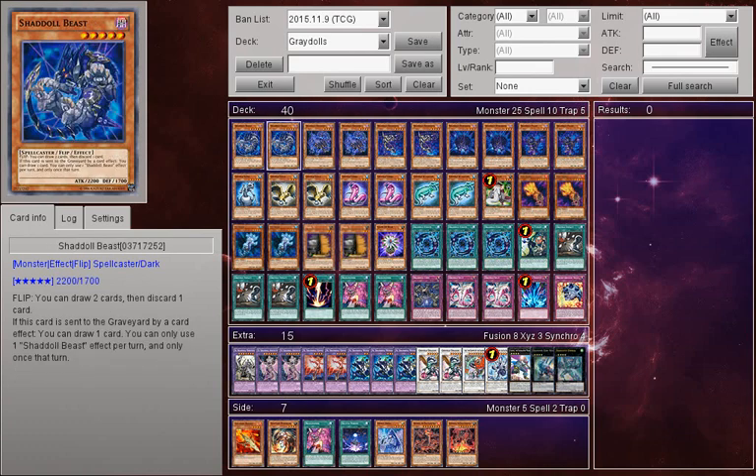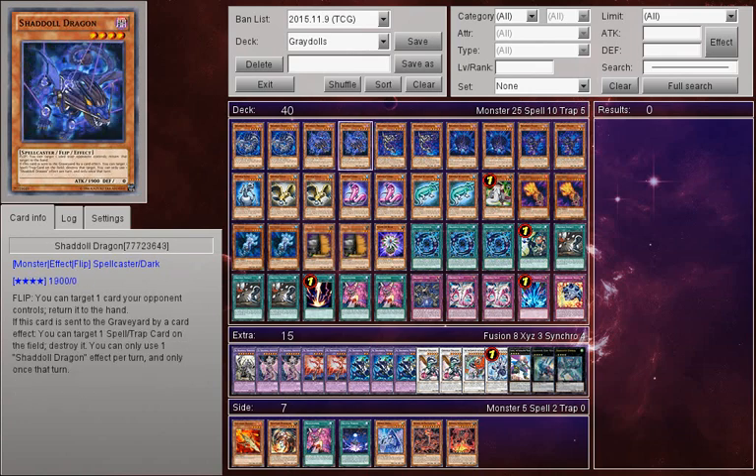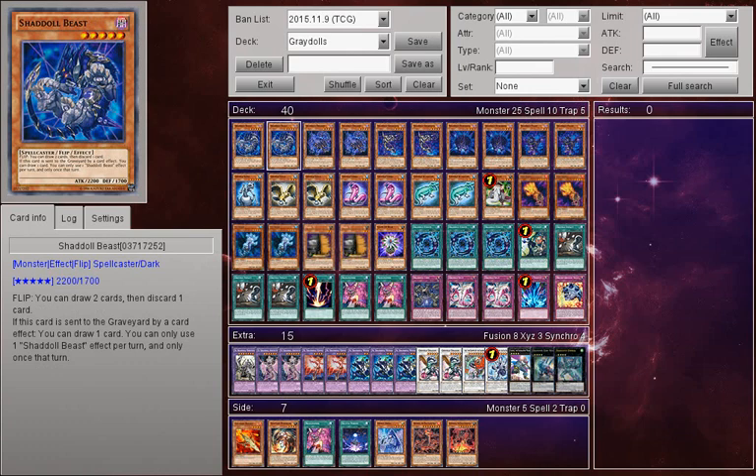I've been a fan of Shaddolls for quite some time now, since we got the first information about Shaddoll Thot and Shaddoll Falco, and I think Shaddoll Dragon or Shaddoll Beast, and I think Construct or Window was also in there — I fell in love with the deck. The artwork is visually stunning, and the archetype is really unique. It brought back Fusion into the meta scene, and it also brought back Flip Effects, which was not a common mechanic used at that point. The versatility and powerfulness is quite unrivaled for some of the decks of that time, until Necroz.